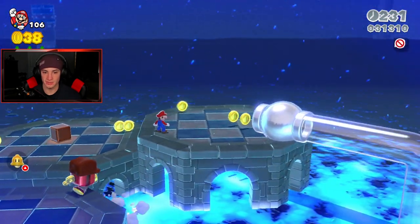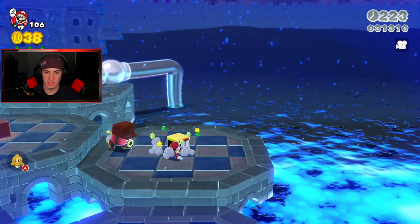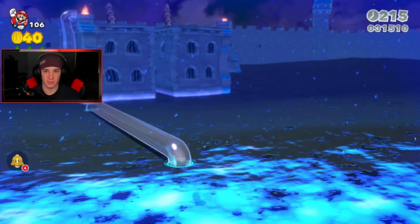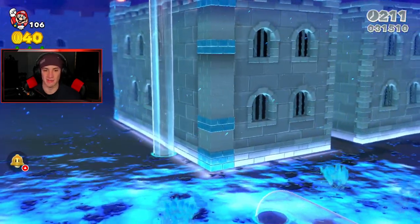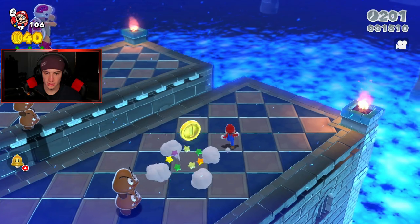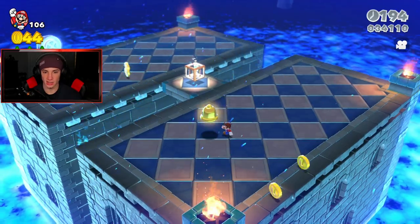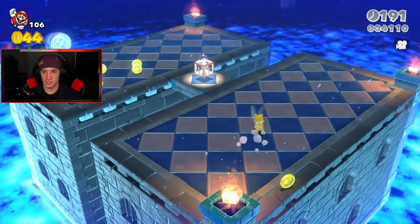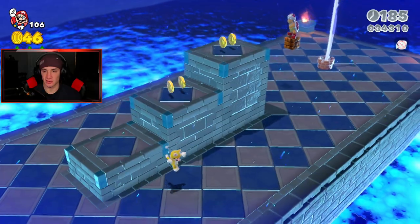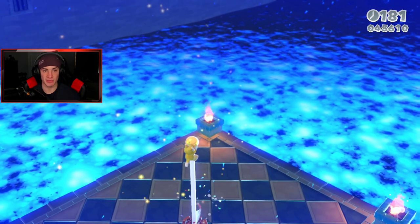I totally missed the stamp - where is it? It's gotta be somewhere at the end, right? These power blocks were just to destroy them. We got all three green stars but I do not see a stamp yet. Is it down on the ground? We have to destroy something to get the pipe? I'm gonna grab the cat suit. The stamp - please don't be at the beginning of the level. It is at the beginning of the level, so I'm just gonna skip it so I don't lose my cat suit, get that top of the flagpole, and go back for the stamp.